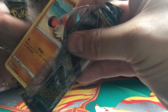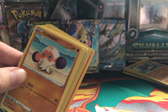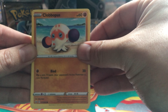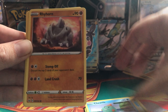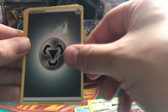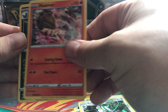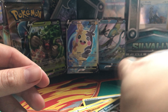Let's open another one and see if we get anything bigger than this. Here is an online code for you. We got Clobbopus, Cottonee, Sheffield, Arinehorn, Rocky Raid, Pokémon Catcher Reverse, Metal Energy, Energy Retrieval, Ferrod Horn, Hitmontop. And we got Drapion as our rare card.